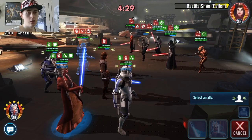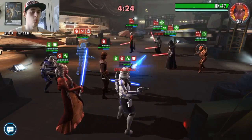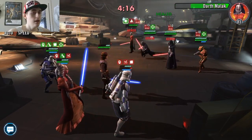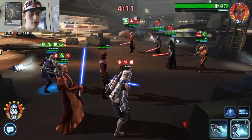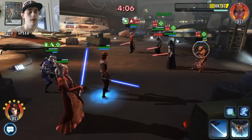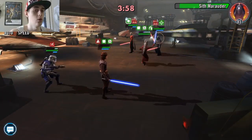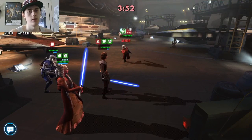Last but not least is Shaak Ti — very similar to Rex. You want her going pretty fast, if not the fastest. Mod her for speed and some damage. Keep in mind at gear 13 they get extra damage boosts, so you can go for other stats, but it's mostly about balancing everything with high emphasis on damage. Because once Fives dies, you want your team to go crazy and just do a bunch of damage — that's the main point of the whole team.